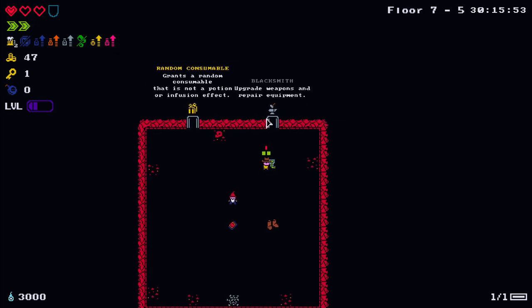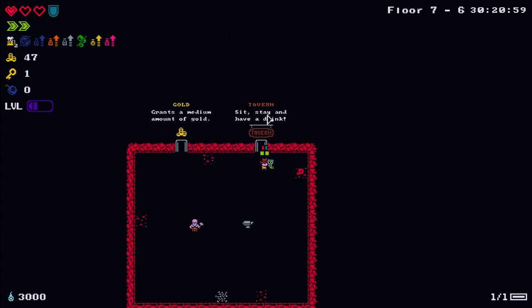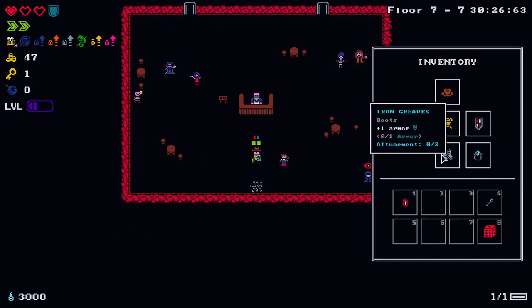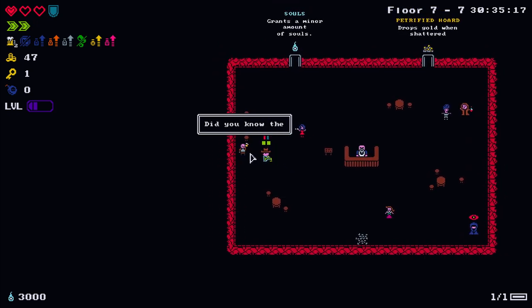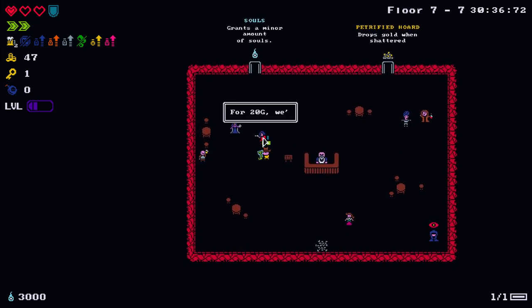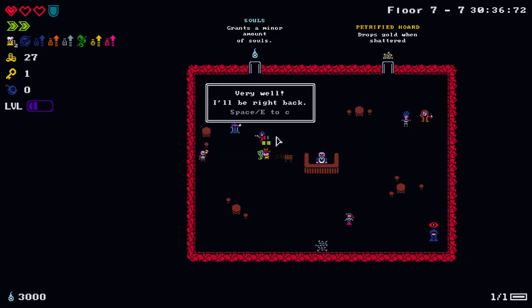At the blacksmith we can repair our armor - I'm not keen on upgrading the concoction. Let's go to the tavern. We really really need healing. The NPC says the lady over there is the tavern keeper's sister - she's got access to the special ale, tells funny jokes, no headache, for 20 gold we can spend a night. Let's go - very well, I'll be right back.